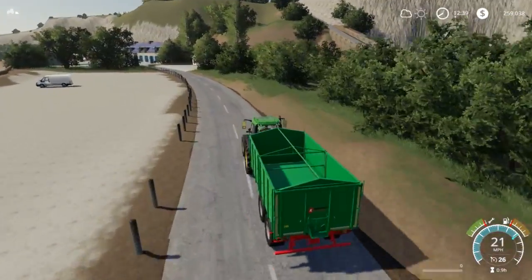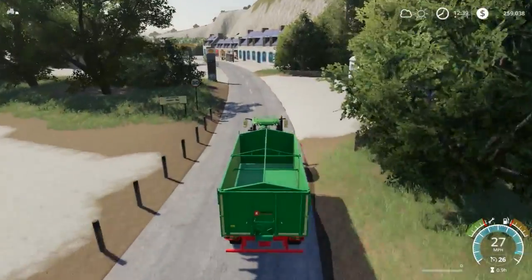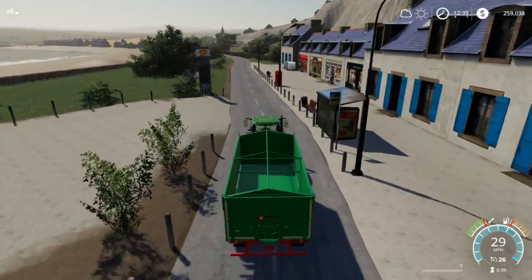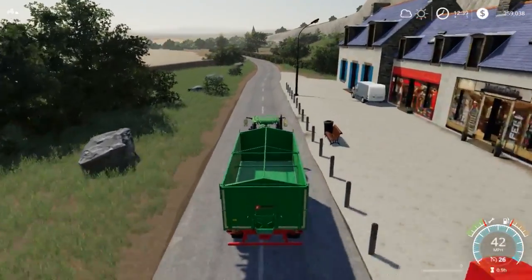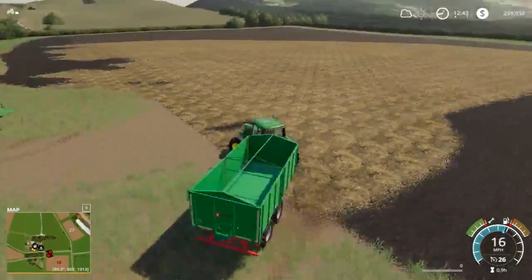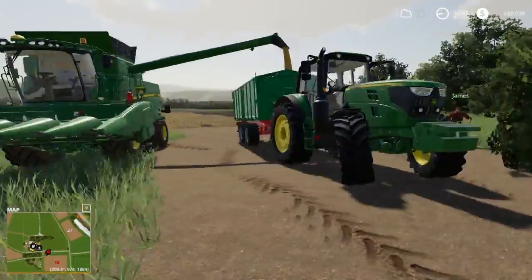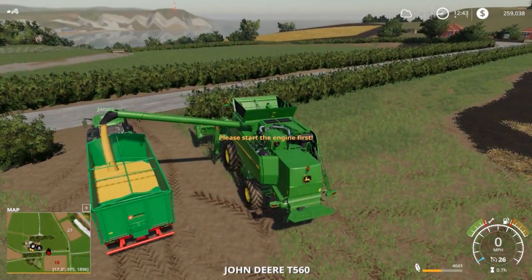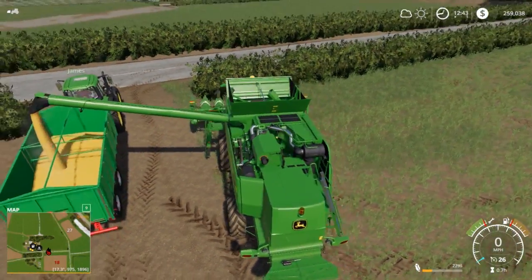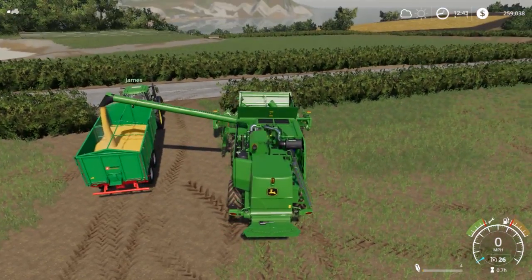We'll get the combine unloaded and then I'll have James bring the rest of the corn up to this field. Then we'll probably go cut oats, as you saw in the thumbnail, or soybeans — I'm not sure which yet, but we'll be cutting one of the two. I am lagging a little bit; this is on a dedicated server. We go ahead and wheel in here — looks like he finished most of the field, actually all of it. We're going to unload, and then James is going to take that back up. I'll get in the combine, start it up, and we'll go drop the header. Then we'll take the combine over to field 23 — we've got the wheat header over there, so we should be able to cut oats with it.